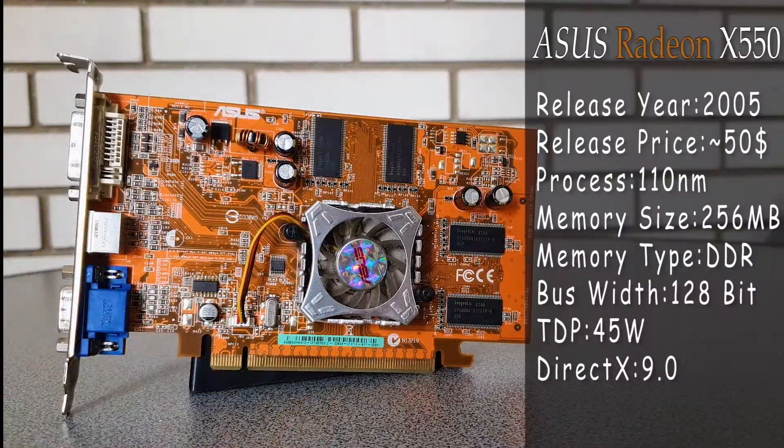Nowadays, getting a new GPU for less than $100 can be a very hard thing to do, especially in recent times with all the GPU price situation. But going back to 2005, this was much easier to do, as for only around $50 you had the ATI X550, a card which was fairly modern at the time, running on the first generation of PCI Express.